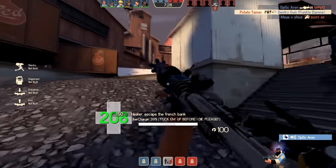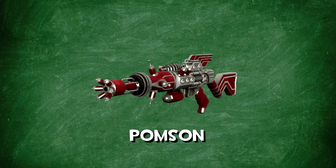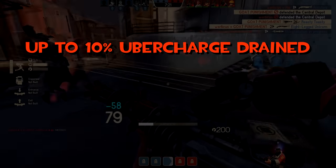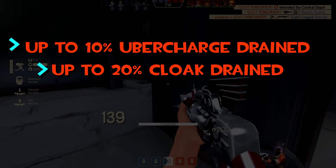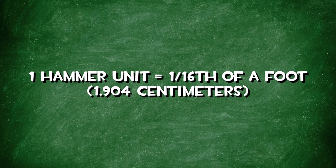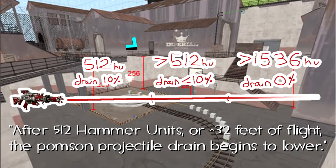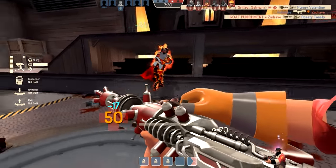The medic's role in competitive is to heal people and use ubercharge. But what happens if you take one of these things away? The Pompson is what happens. Or as I like to call it, the damn son — that wasn't very nice. The Pompson shoots a projectile which makes medics lose up to 10% of their medigun charge, and makes spies lose up to 20% of their cloak. It says 'up to' these numbers because after a certain range it will start draining less and less. This number is roughly 512 hammer units where it will start lowering. A hammer unit is basically 1/16th of a foot, or 1.904 centimeters, times this number by 512 and you get roughly 32 feet. So basically after 32-ish feet it's gonna start draining less than 10%, and after about 96 feet it's not gonna drain at all.